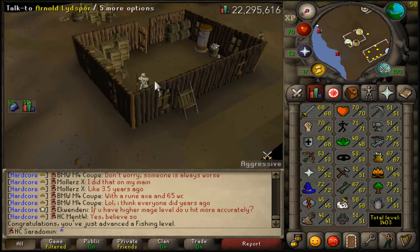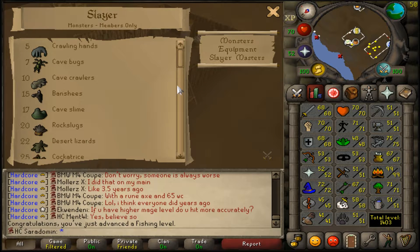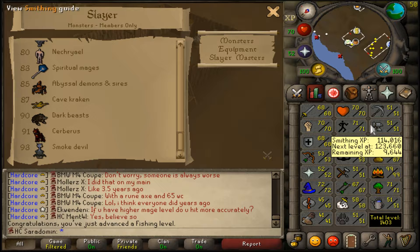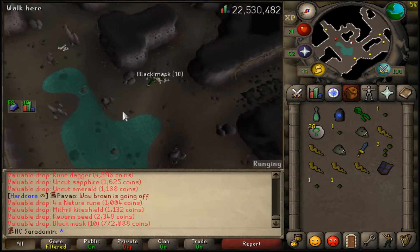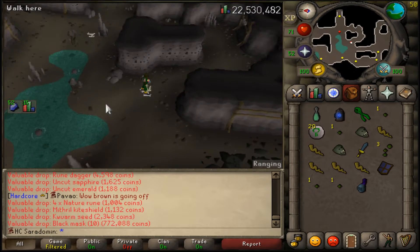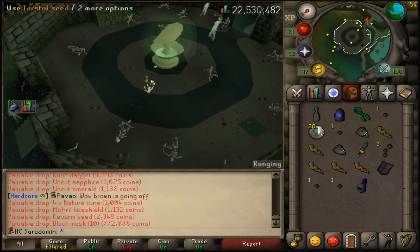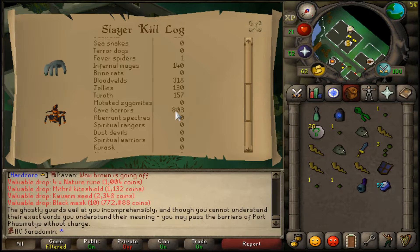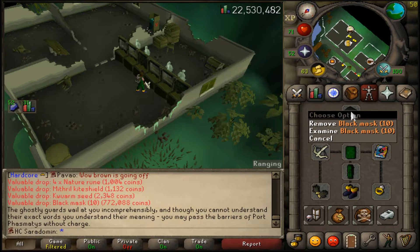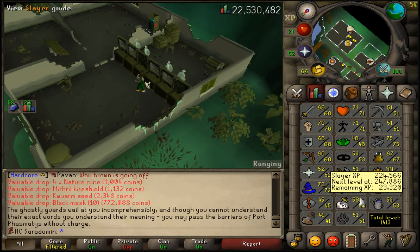I'm completely done with the raids on my main — I just don't have good gear on it. Now I'm going to be getting the black mask, so hopefully we get that sooner than later. Oh my god, this caught me completely off guard — black mask finally! Let's go check the kill count. It was 803 kill count for the black mask, a bit over the drop rate, but I'm happy I finally have it.